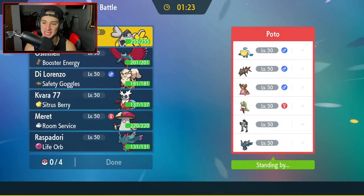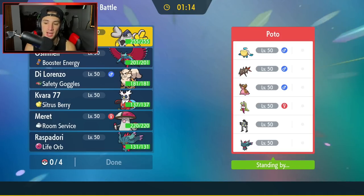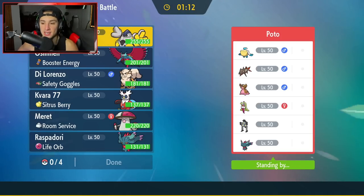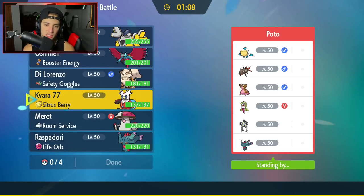We're hopping into our second match going up against a crazy cool rain team — Swift Swim Barraskewda. They also got Palafin, Stormdrain Gastrodon, Serene Grace, Sandy Shocks, and Fluttermane. Delibird with Freeze Dry is definitely going to be really solid against this rain team with all that good stuff, so I am going to want to bring that Pokemon.